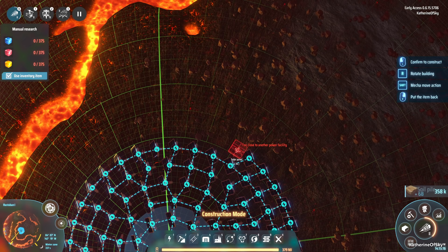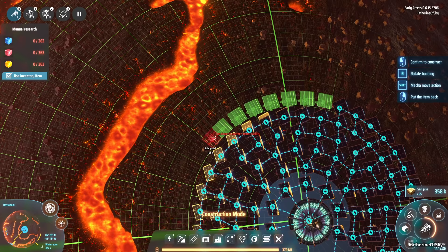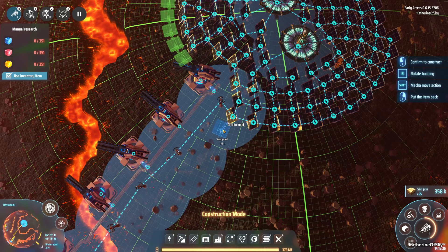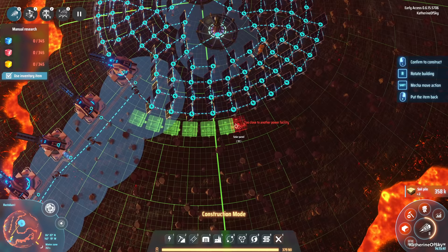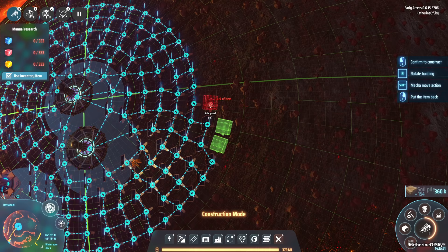I wonder if that's supposed to work in a non-circular area — maybe it works better somewhere else. I think it's trying to help me by moving automatically and it's not always succeeding. Maybe I just need to get used to it. It seems okay-ish. We're just clicking, not moving, and it's moving for us. It needs a tiny bit of work on the pathing, but it does make it a lot easier to place stuff.